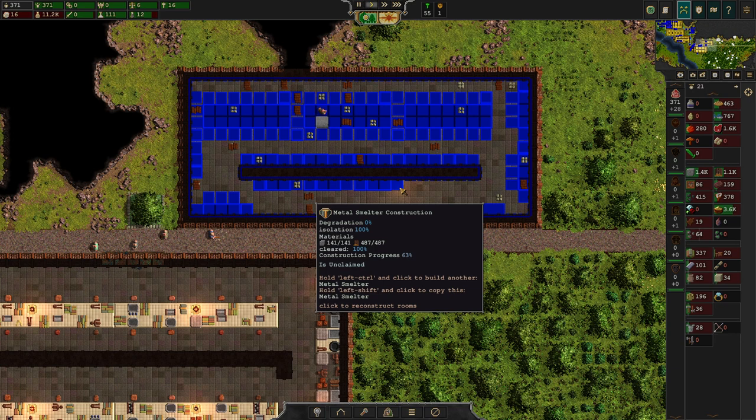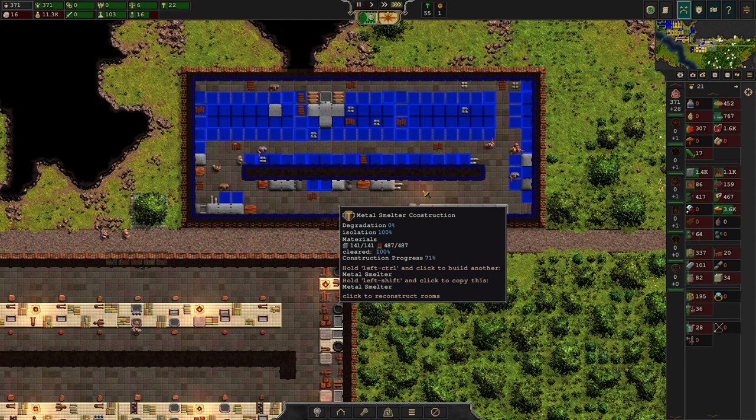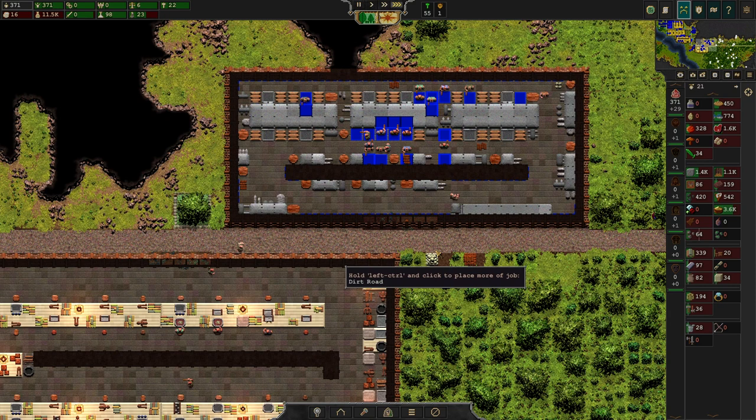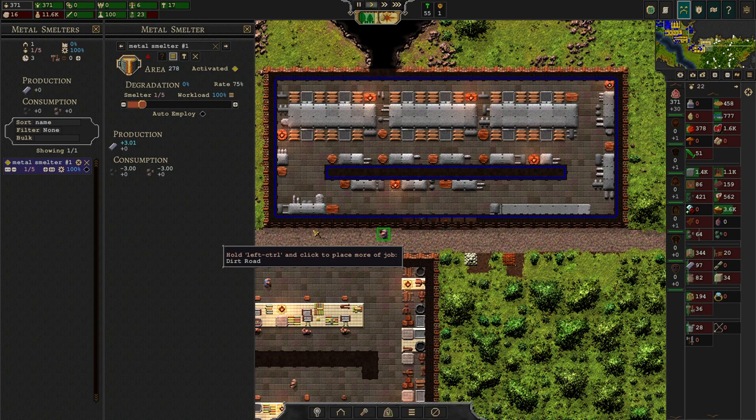Everything's built and ready. You can go here and delete the room, and your warehouse workers will carry the stone and the wood back home — that's the whole deal settled. The metal smelter is ready; we're not going to employ 36 people here of course, we're going to employ just 5. We don't need that many.